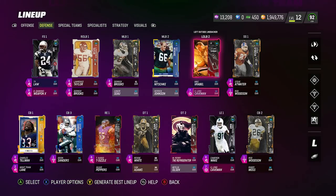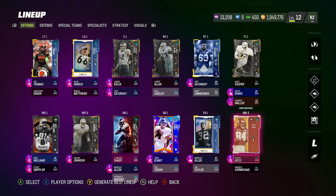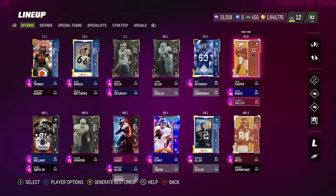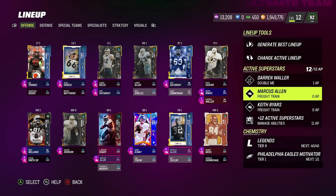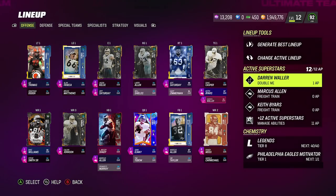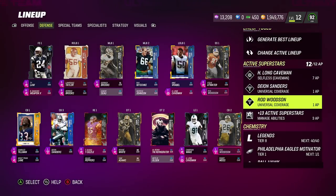I actually pause the game and reorder my depth chart to make sure Rod and Deion are on the outside. Then I put Night Train Lane as safety, make sure Waller is my starting tight end, Marcus Allen is my starting running back, and Byers is my fullback. So I do have to pause the game, but this is what the X-Factor glitch is. If you guys see me playing, exclamation point glitch in the chat. You guys can watch this video — the easiest way to explain it. On defense we have Selfless, Deion Sanders with Universal, Rod Woodson with Universal. That is the glitch.